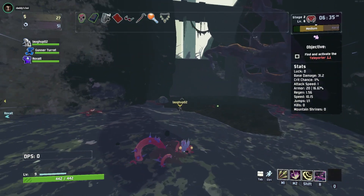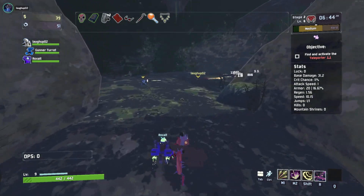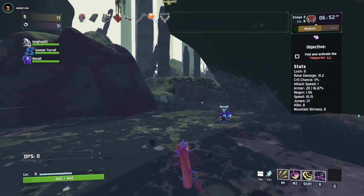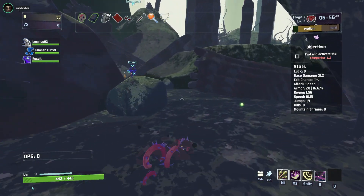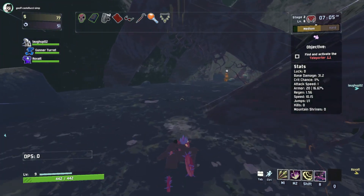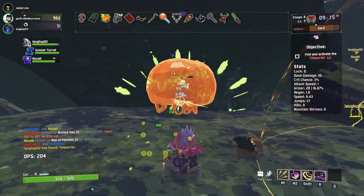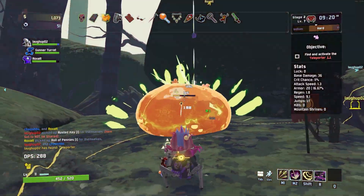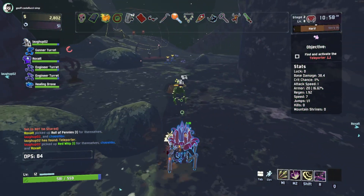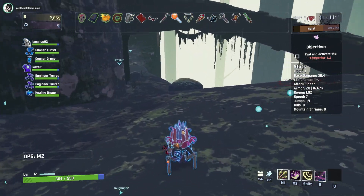I've already forgotten how to play this. You're the HP-using character — your M1 heals you, your M2 and R deal damage but take away your HP. The M2 also heals you — you lose HP to gain HP and root enemies. The best thing you can do as Rex is basically keep switching between M1 and M2, or just use both at the same time usually. There's a chest already. Also the teleporter is right here. Movement speed, thank you! The red item activates when you're out of combat. Rex is a very slow character.